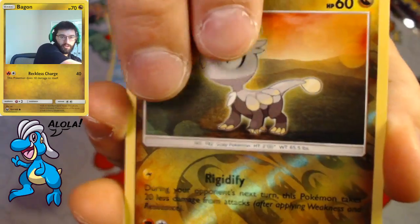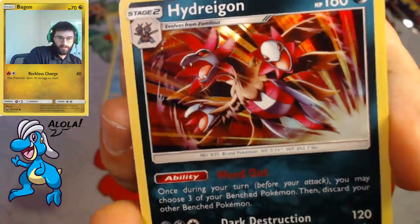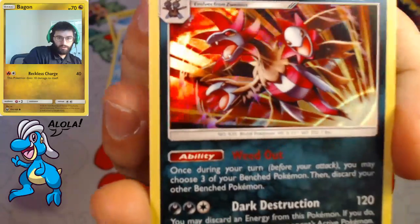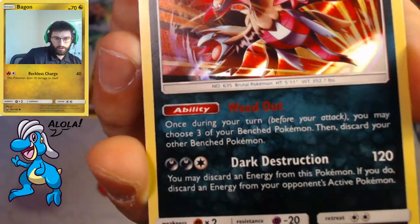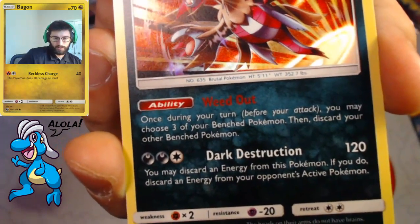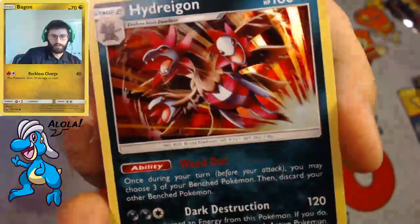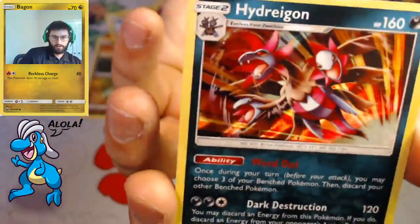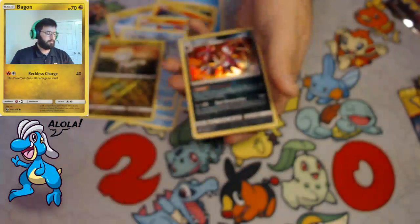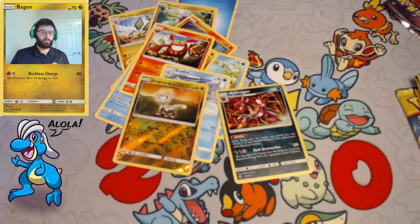Jangmo-o is our Reverse. And our Rare in the pack is a Hydreigon — this is a reprint from, I believe, Burning Shadows. Has that Weed Out ability. Dark Destruction: you may discard an energy from this Pokemon; if you do, discard an energy from your opponent's active Pokemon. Hydro Pump. It's not a bad Stage 2, but it just hasn't found its niche yet with that ability. So there we go — got Hydreigon and Jangmo-o today.